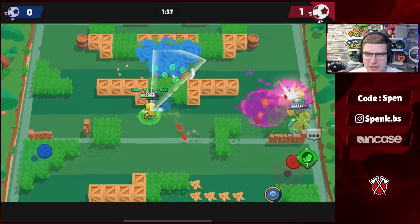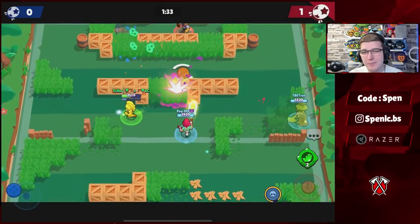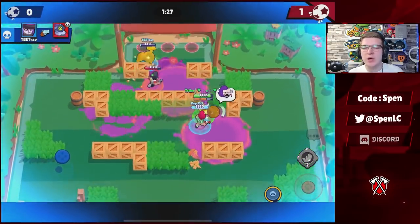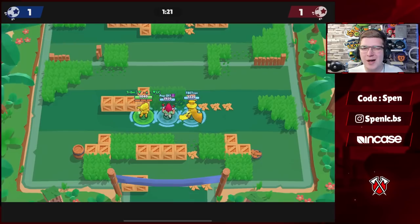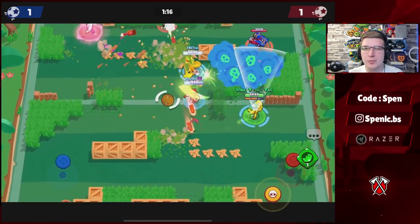Next up is Emz. She's only got one gadget. Both star powers are actually really viable for Emz, but I would say most pro players use the Hype star power — it allows you to be a lot more aggressive, and especially if you catch multiple people in that super you can heal up and be a lot tankier and harder to take down. You can find value out of both, but Hype is my recommendation.